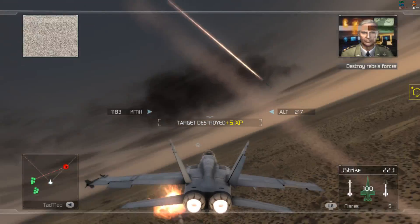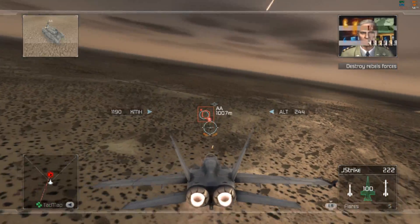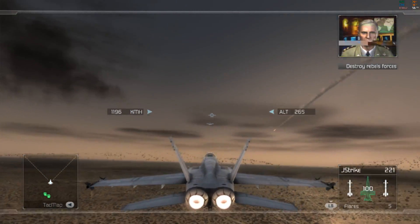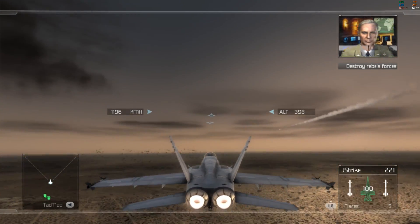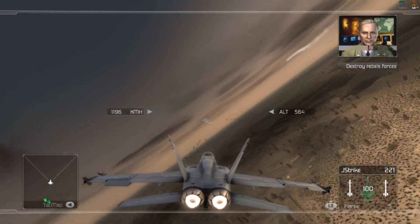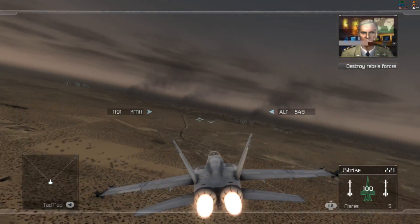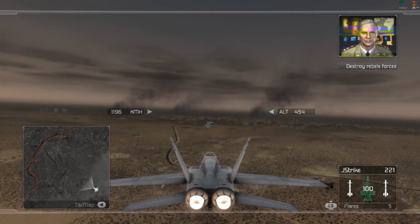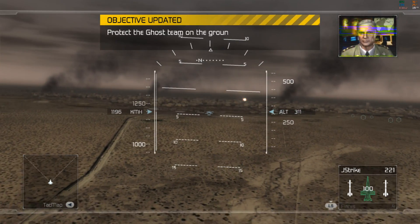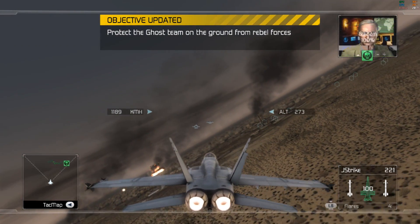This is General Keating of Special Operations Command. I have a priority request for close air support. Break off your patrol and stand by for new orders. Copy, sir. What's the target? You've got a bad situation developing in Ciudad Juarez. What I'm about to tell you is classified. We have a Ghost Recon team operating in the city, assisting the Mexican military. They're pinned down by Rebel tanks in a plaza near the city marketplace. If we don't do something fast, they're going to be overrun. They need air support fast and you're the men to do it. Citadel is downloading the Ghost's current position on your TAC map. They're under attack by enemy armor and need air support fast.